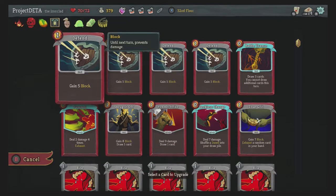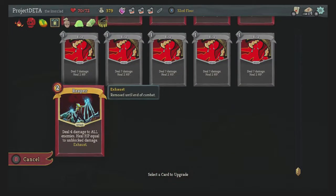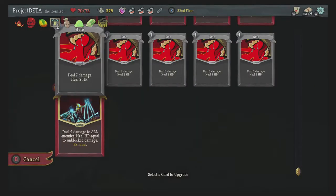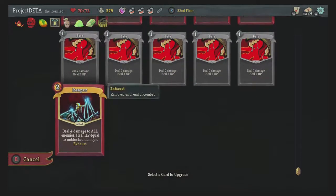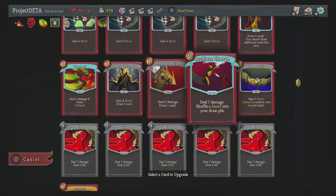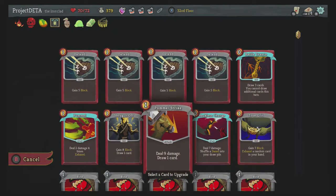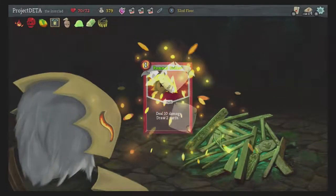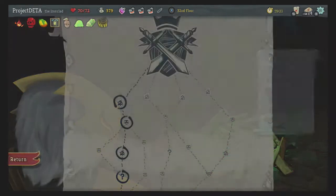Pommel Strike would probably be good now because the draw is two. So now we're at the Champion.